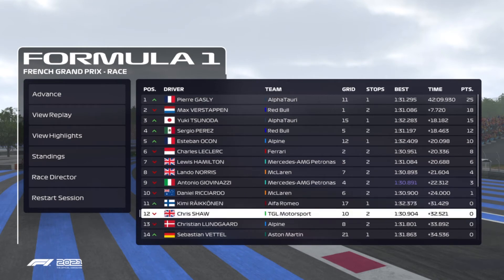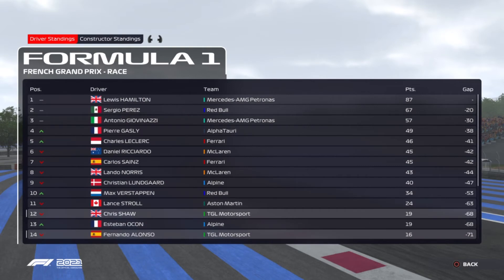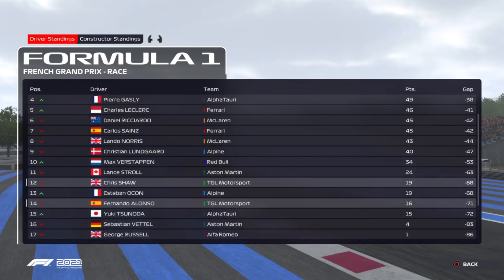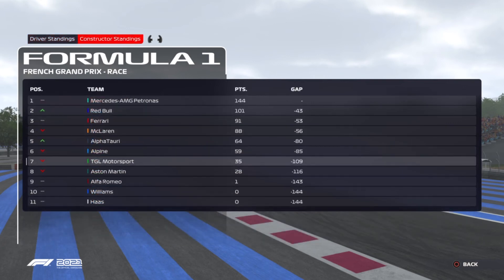We come home in P12 — we couldn't get past Raikkonen in the end as we were having to lift and coast through so many corners just to manage fuel. With four DNFs in the race but no points scored ourselves, we drop to 12th in the drivers' standings as Verstappen finally starts moving up the order. In the constructors we've also fallen down to 7th, but we're still in it for a good finishing position. Anyway, that's going to be it for this video — thanks for watching, please like and subscribe and I'll see you in the next one.